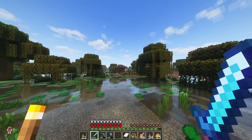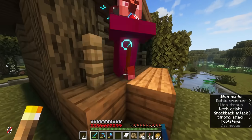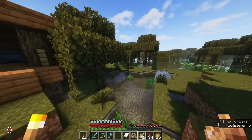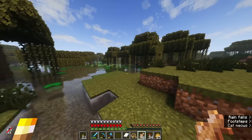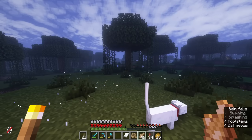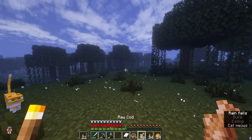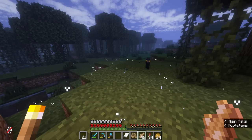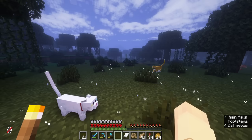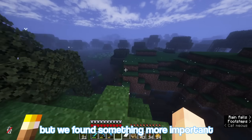Oh my god, there's so many frogs. I've never seen a witch hut on land. Of course, I finally find where there'd be a black cat — I guess it could be wandering. I swear I heard a third different meow. I swear that sounded like it came from a different cat. So now I'm thinking I should start walking home. These are all three new colors for me — I don't have these ones yet. We might not find a god apple here, but we found something more important: friends.